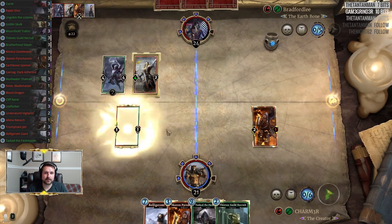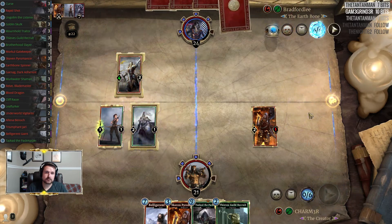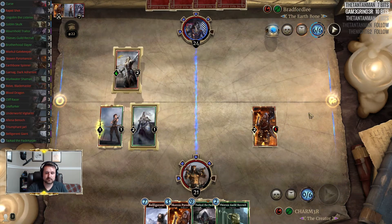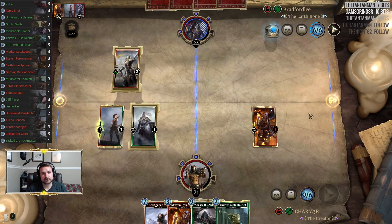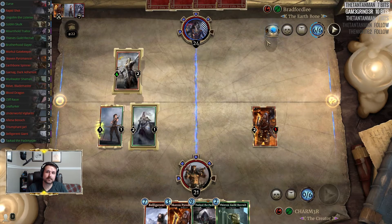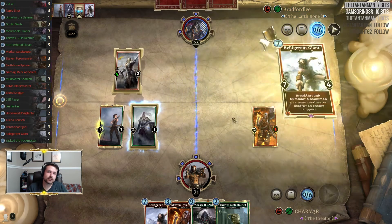This looks like a good turn for Alina. Belligerent Giant comes online now for him — and he does have the ring. Shocker.